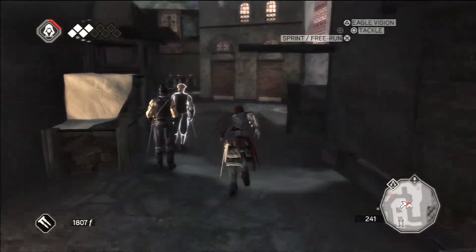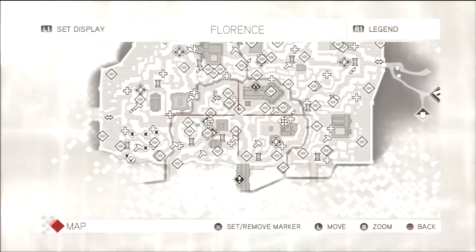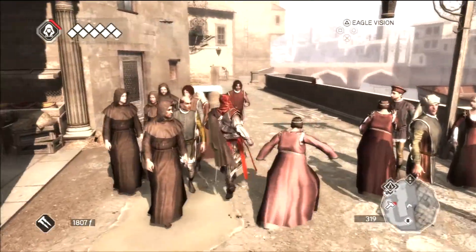There we go, we're decked out baby! No armor, but I think I'll be okay for now. So, never mind about that — what I want to do is go over and do the assassin tomb mission before we get back into the story right away.